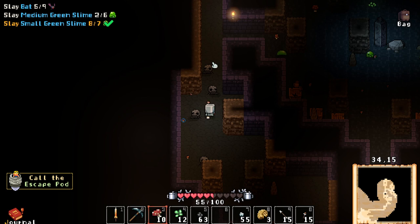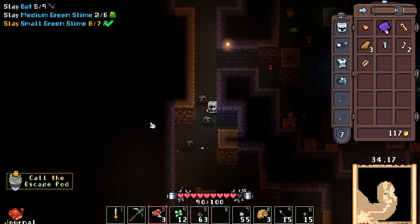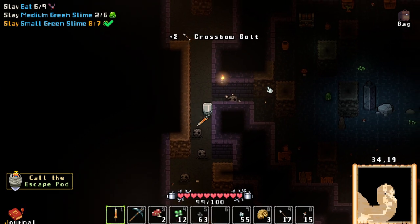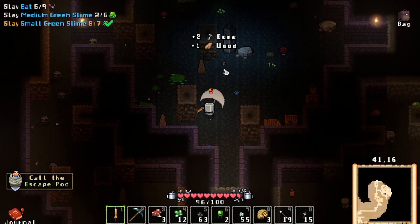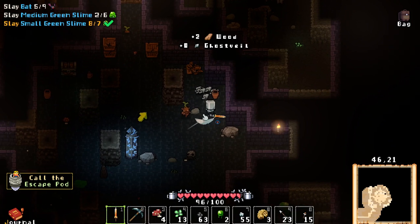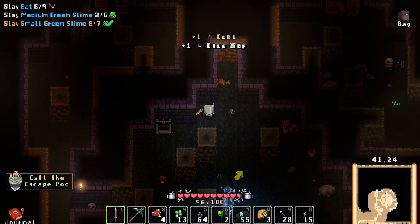Small green slimes are done for — going for the medium ones now. Hopefully we got some good loot. Crafting material — yeah, we got one copper. Slimes only do one damage to us now, compared to the two they were doing before. Don't want to get hit by them. Oh wait — we just activated something. I want to kill the potato guys because they deal five damage to us.